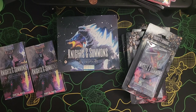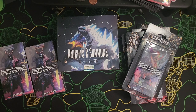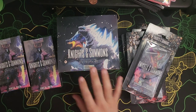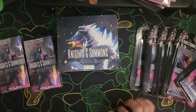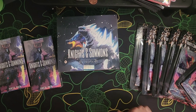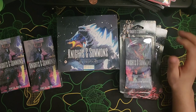Hello guys, welcome back to another Clan Taurus Collectibles video. Today we are back with Knights and Summons - this is their second set evolution. We got two portal packs, a booster box, and six collector packs. We're gonna open up these ones and see what we can pull.